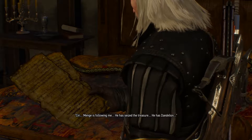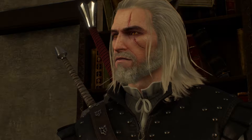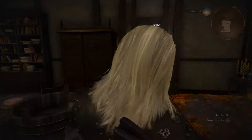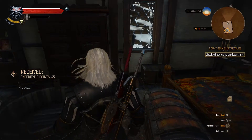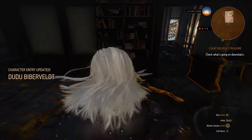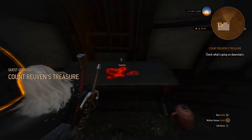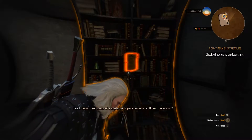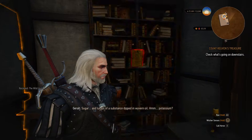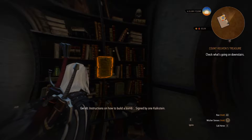All right, let's see. Wyvern oil, hmm, potassium — looks like they made the bomb here. Instructions on how to build a bomb, signed by one Kelk Stain.